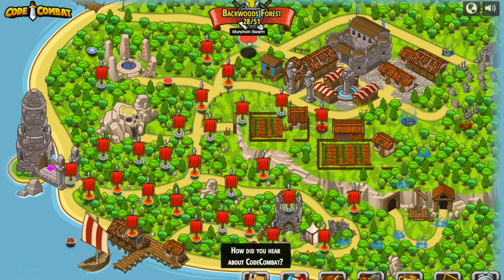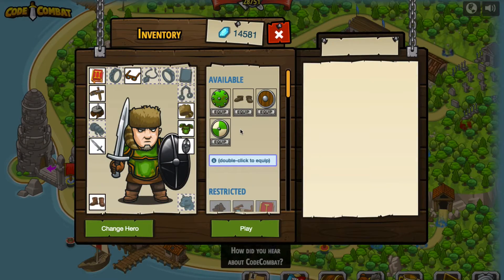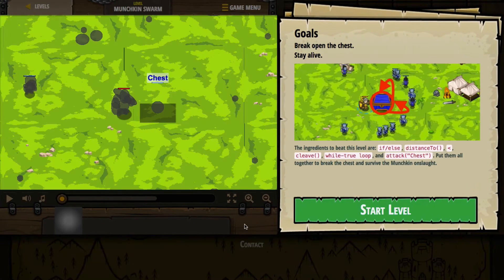Our next one is way up here. We're going to loot a gigantic chest while surrounded by a swarm of ogre munchkins. We need to break open the chest; we need to stay alive. Let's see what it tells us. The ingredients to beat this level are if-else statements — we're familiar with those — distance, the less-than operator, cleave again, a while-true loop, and an attack on the target of the chest. We're going to put them all together to break the chest and survive the munchkin onslaught.